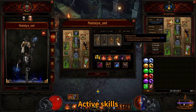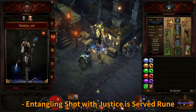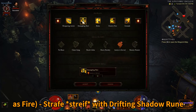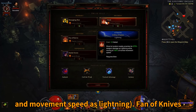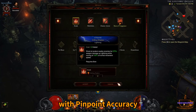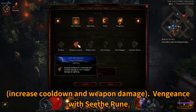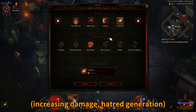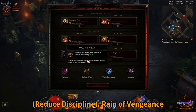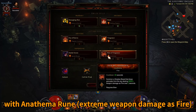Active skills: Entangling Shot with Justice is Served rune for extra Hatred generation as fire. Strafe with Drifting Shadow rune for increased weapon damage and movement speed as lightning. Fan of Knives with Pinpoint Accuracy for increased cooldown and weapon damage. Vengeance with Cease Fire rune for increased damage and Hatred generation. Smokescreen with Special Recipe rune to reduce discipline cost. Reign of Vengeance with Anathema rune for extreme weapon damage as fire.